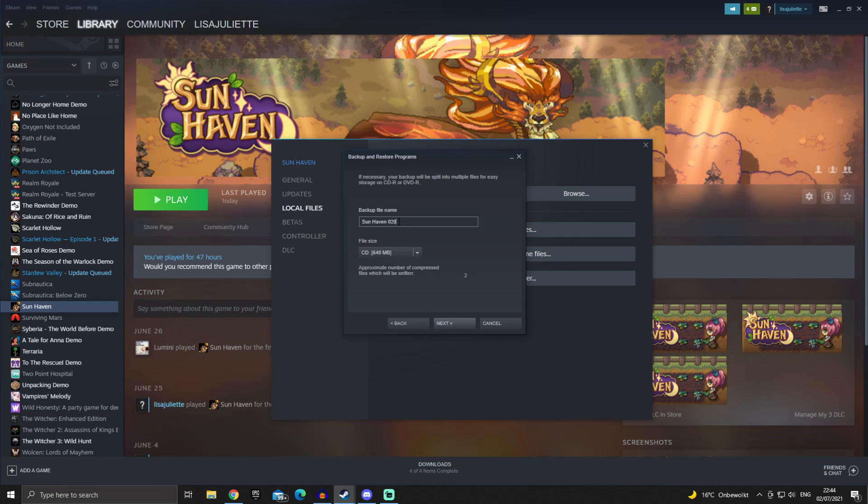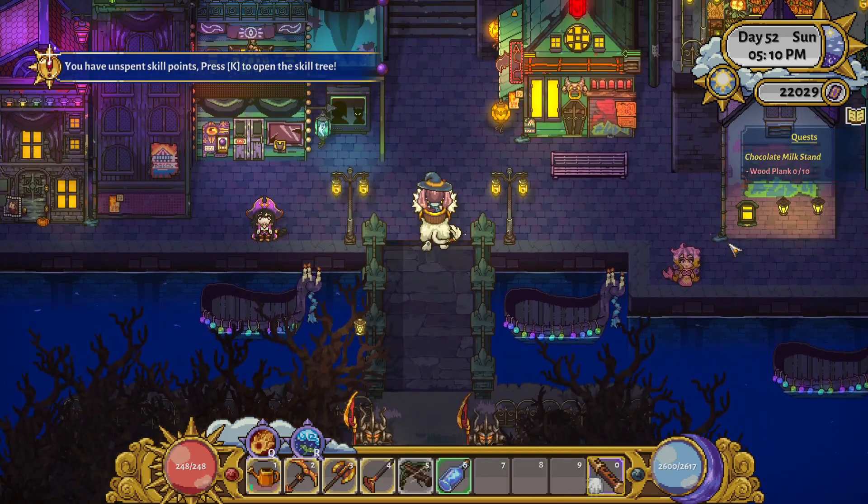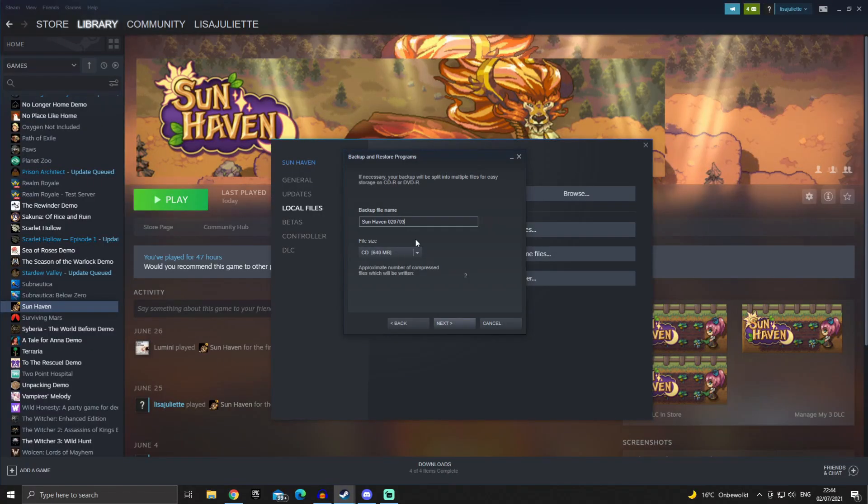Here for backup file name, each time I back up I create a new name. I add a unique code onto the end that I use to understand when the save file is from. For file size, you can make a custom file size. CD and DVD is not very relevant anymore — I just automatically choose DVD because then it's written into one. Then I hit Next and it will start the backing up process.